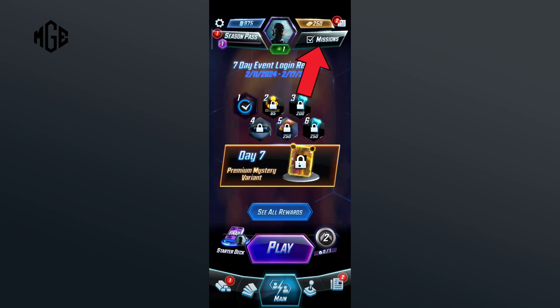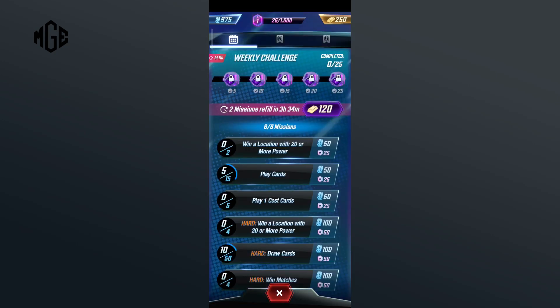First of all, click on the Missions option in the right hand side of your screen. And here you can see a list of missions that you'll need to fulfill in order to get the respective reward.